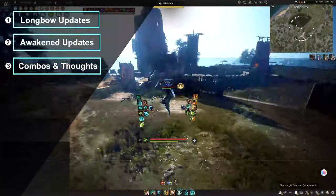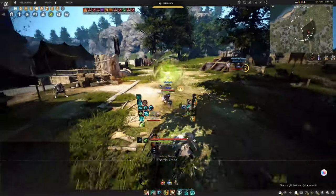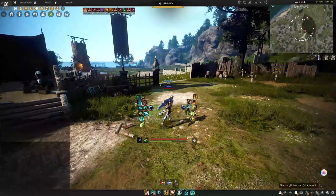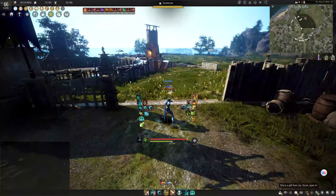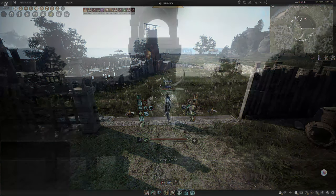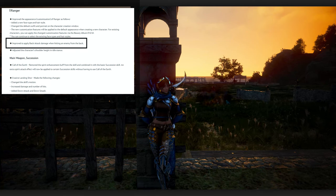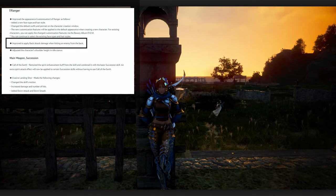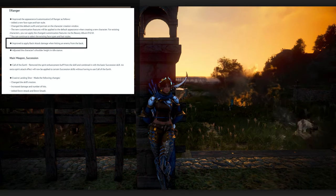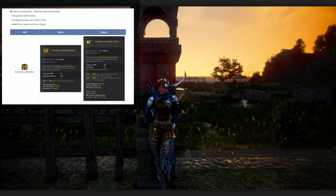I've compiled some of the abilities together, but the class is always changing and the community is always adapting and learning, so if there's anything I missed, check the comments below. The first section of the patch notes is letting you know that back attack damage has been applied to a lot of our abilities, but it's predominantly going to be a primary hand buff.